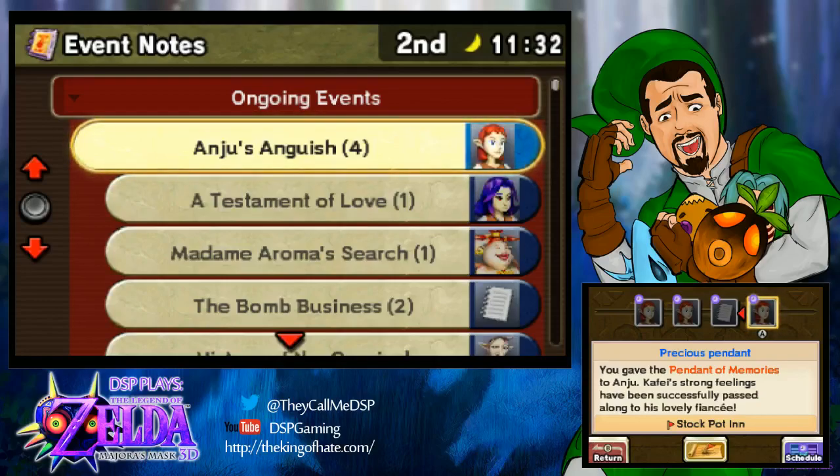Okay everyone, welcome back to the Majora's Mask 3D playthrough. At this point, if you've been watching the playthrough from the very start, you're probably thinking Phil's done it — he's gotten all four bosses killed, he can go right to the clock tower and beat the game.